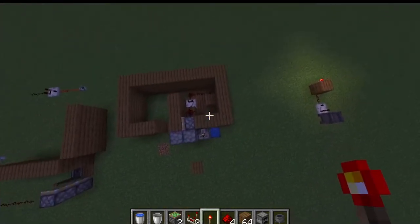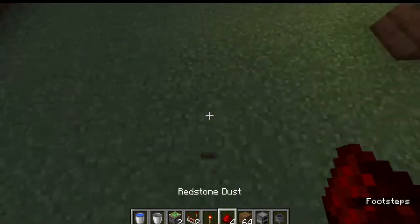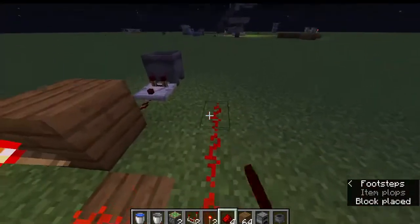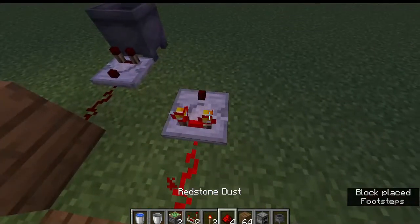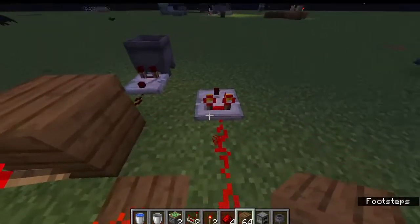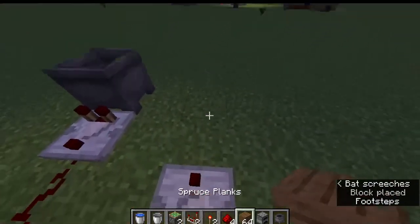Okay, place down this block here. Now it looks like that — you don't really need to place it down but you shouldn't use a redstone thing. So you want to do this, alright, with these here.